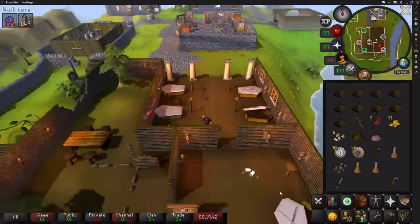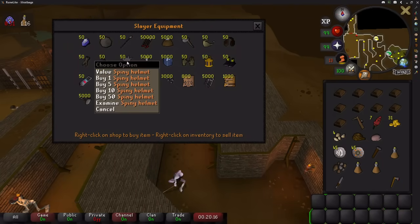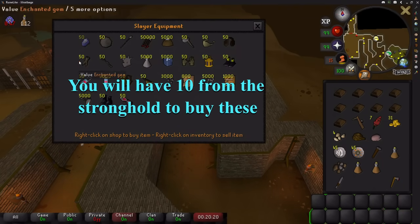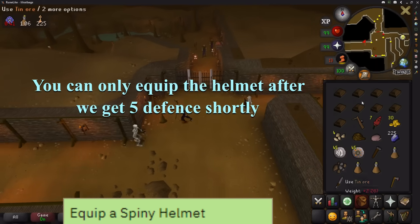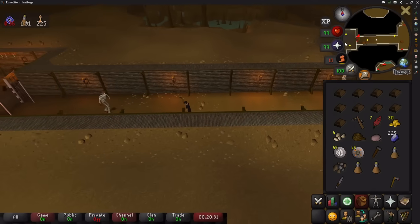I think — and I could be wrong — that you can trade the slayer master even if you don't have the combat level to get a slayer task from it. Please put in the comments if I'm wrong and I'll pin it. If you can, go buy a gem and a spiny helmet from the Edgeville slayer master. Use the gem to contact the slayer master and wear the spiny helmet to complete 2 more tasks.